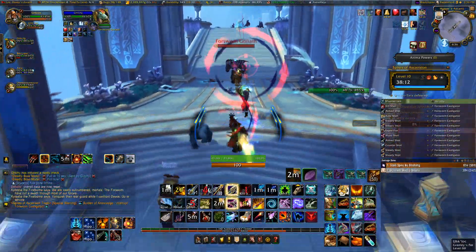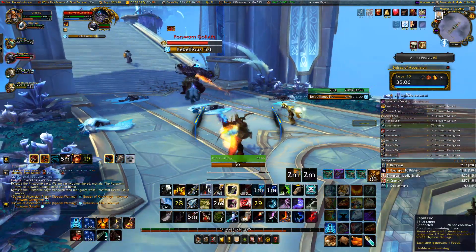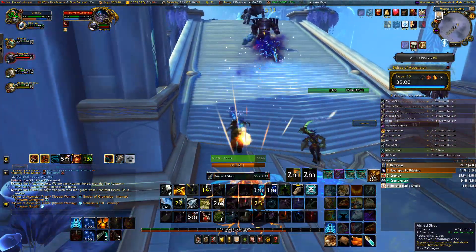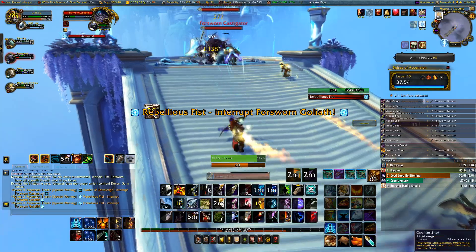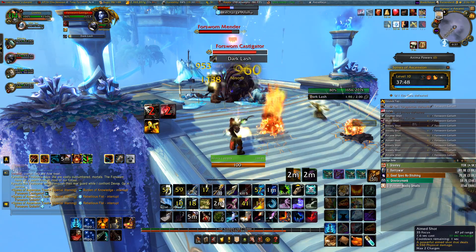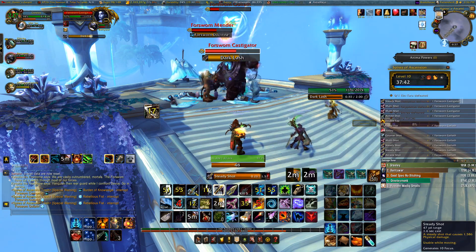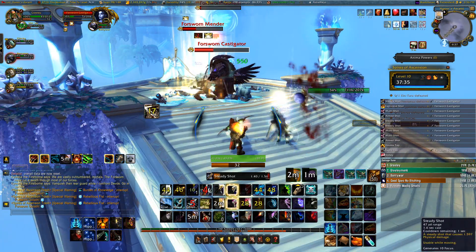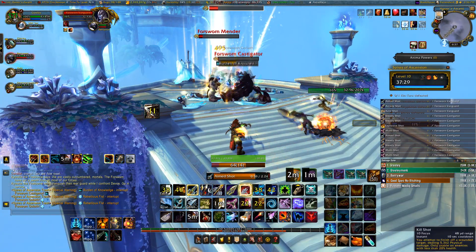Right off the bat, this was our first time seeing the new plus 10 affix which is Tormented. If you guys are unfamiliar, Tormented is the new season 2 affix of mythic plus. It's kind of like the Awakened affix from season 4 of BFA — there are four different enemies with unique abilities throughout the dungeon. They are in a set place, and once you kill them they give you special anima powers, similar to what you get from Torghast. You have three different choices and they are pretty much the same every time.